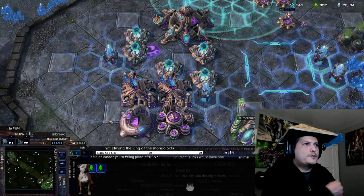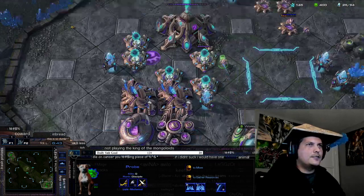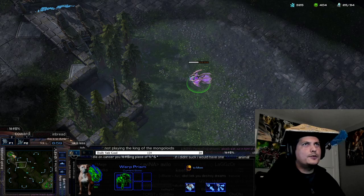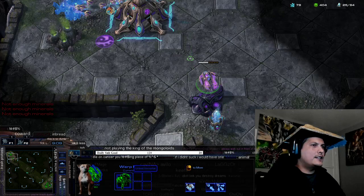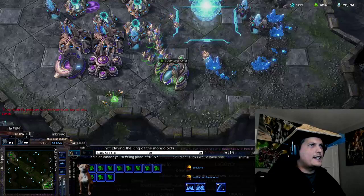He lost his base — his probes were hidden in the battery shield area. He's over here with one immortal coming to my base. I knew this, so I made a nexus. I made a nexus right here, then he started going down and shooting things. I recalled my probes over here, started mining, and then attacked his probes.